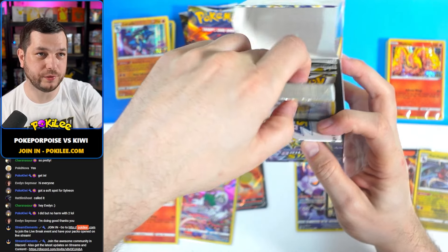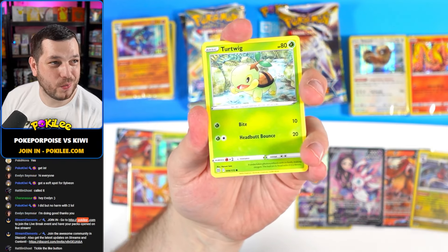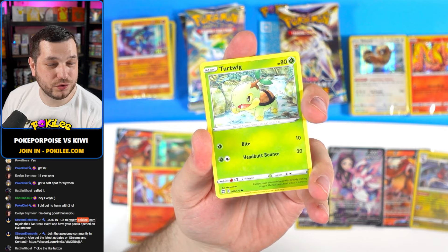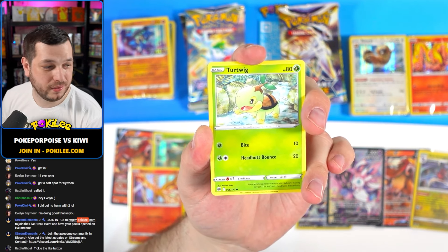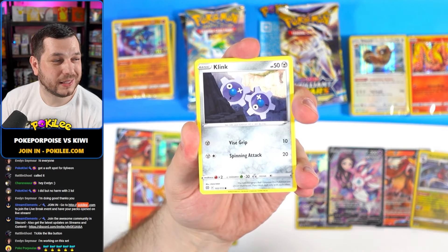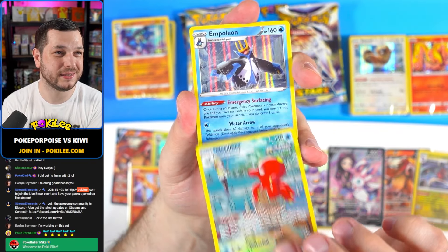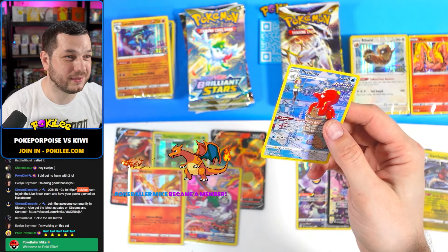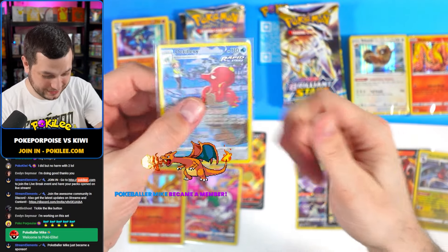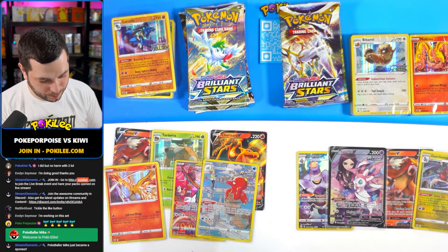We've got a barrel in that one - all different ones today. Nice. If you just joined, boop that like button for me. We are trying to get to 50 likes tonight. If we get to 100 again I will do a slab giveaway. Sneasel, Clink, Spirit Bomb, Axew, Octillery Trainer Gallery - very nice - and an Empoleon Hollow. Hey Pokerballer Mike, thank you for joining. You're a Poker Elite - thank you very much for the support, you absolute legend. Can we get some hearts in chat for Pokerballer Mike? He is a ledge.